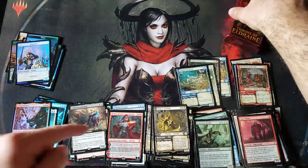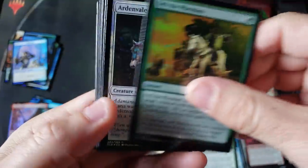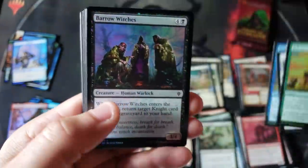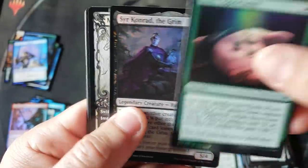Holy crap — foil mythic Ember, wow, that is nice — with a full art knight. So that was a double mythic, mythic and foil mythic pack. Wow that was nice — Justin, not bad man, nice opening here.